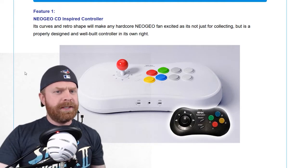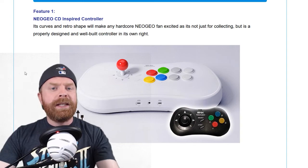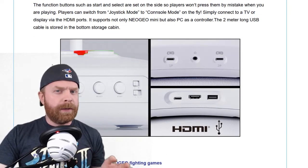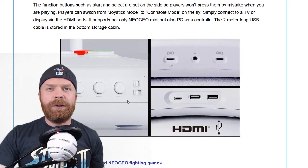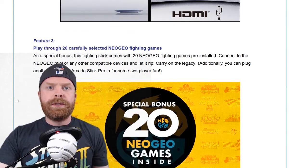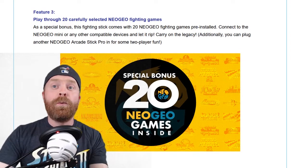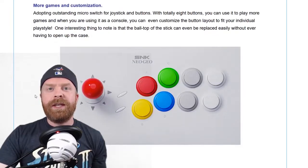I talked about this in the last video so I'm not going to re-go over stuff I already covered. I'll leave a link to that video in the description below. There are some more images, some closer-up images so you can kind of see the side buttons a little better. The main thing I wanted to talk about today were the games. It says here: play through 20 carefully selected Neo Geo fighting games — the fighting stick comes with 20 Neo Geo fighting games pre-installed.